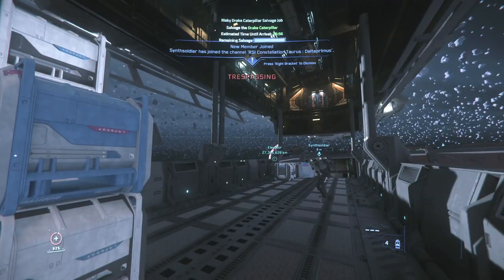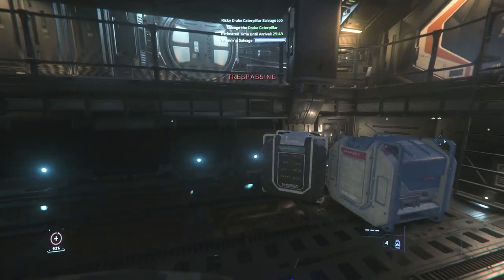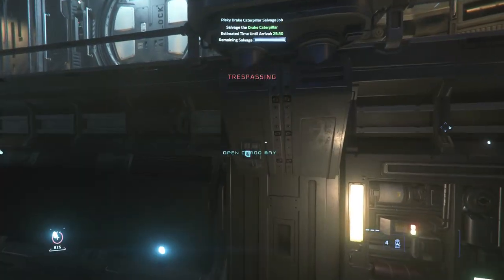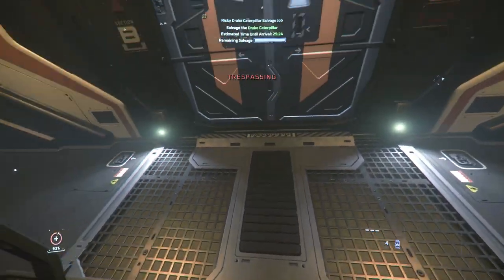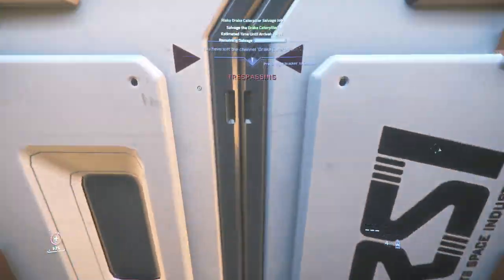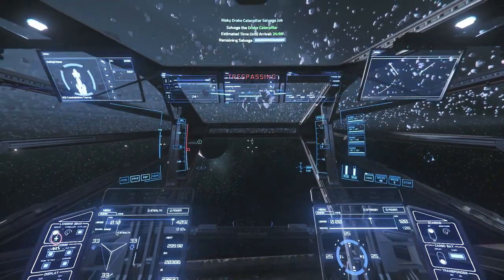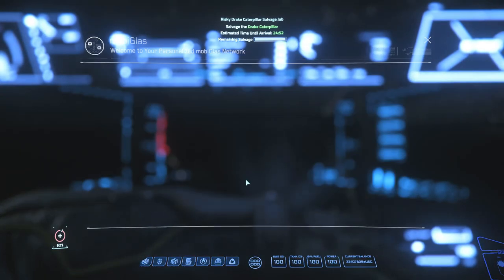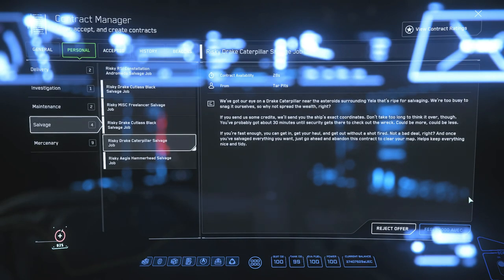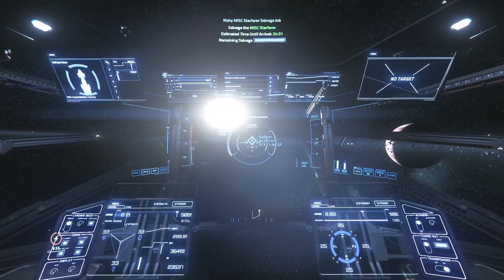Three people is probably the best setup for speed running — one can eject and open the compartment while the other starts receiving boxes and gets them onto the magnetic grid, then the pilot pulls away. Two people could probably do it, but with three we managed 600k each in the course of an hour. You can still do it with two and still make significant profit. Let me know in the comments how much you managed to achieve, and whether you find any ships with more than four or five items.